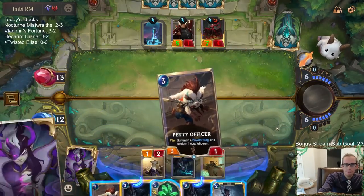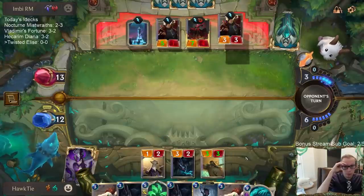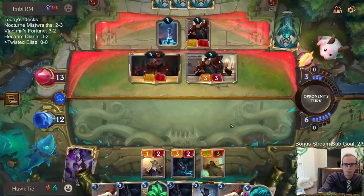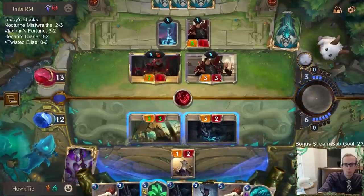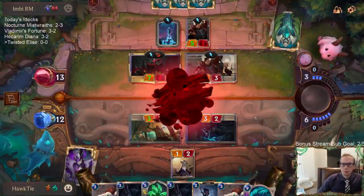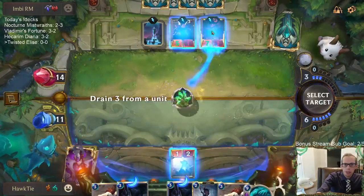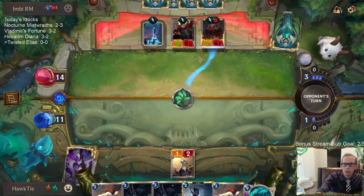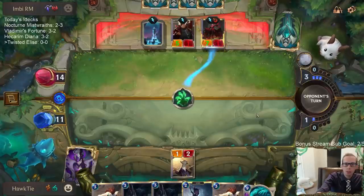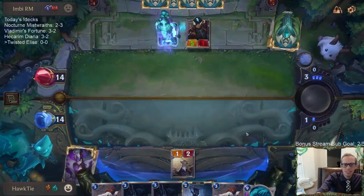Maybe another Go-Hard. That creates another Crimson card for them. Just three mana left. I hope they cannot protect Vladimir here, because obviously I don't want it to regenerate and go back to nine health and heal eight towards the Starspring — that basically wins the game for them.